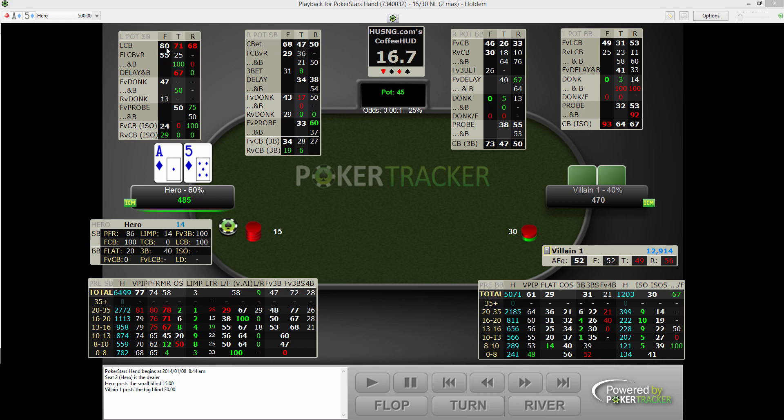In the limped pot section, we've got limped c-bet and fold to check raise — that's fold to check raise on flop, turn, and river. So if you barreled and they folded to the check raise. Then there's barrel after check raising and fold to it. If you raise them, they call, how often have they folded to the turn barrel, and how often to the river double barrel. And then delay c-betting — if you check back the flop and then stab when checked to on the turn.